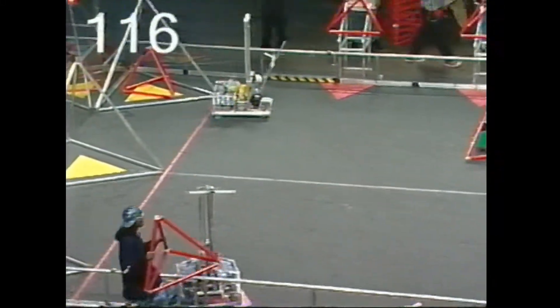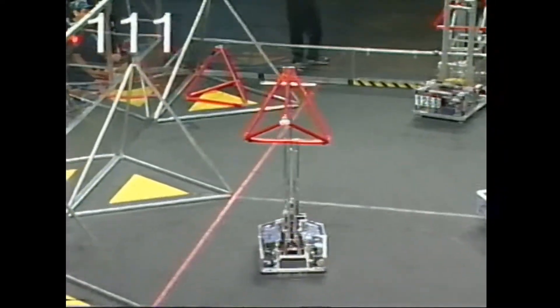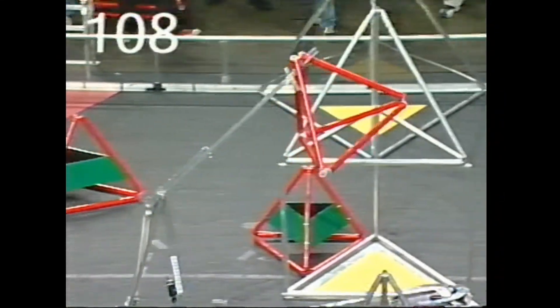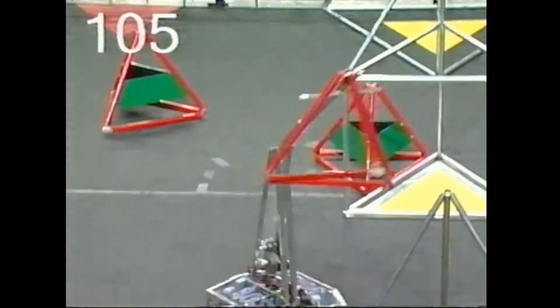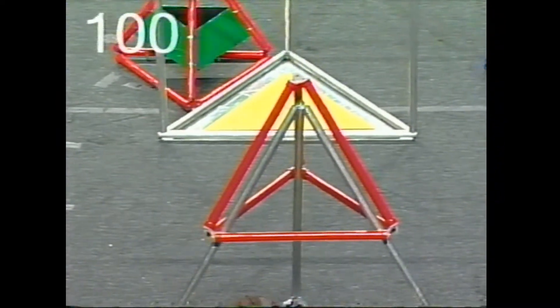Here comes operator control. All six robots moving now. 9-0-3 quickly to the human player for the loading. As is the Beast — they're getting one Tetra. Moving back, now moving back in. Human player running over, dropping a second Tetra. They like to stack four over there. They're backing out and backing back in again.